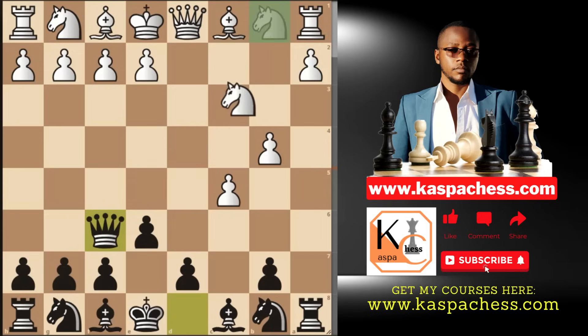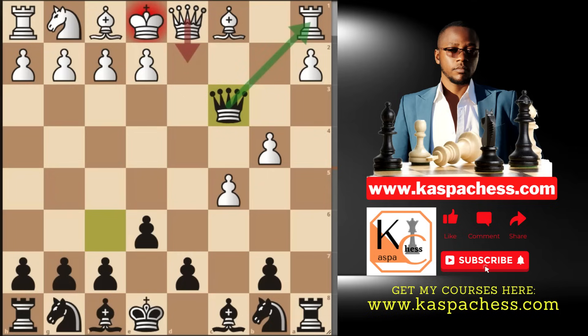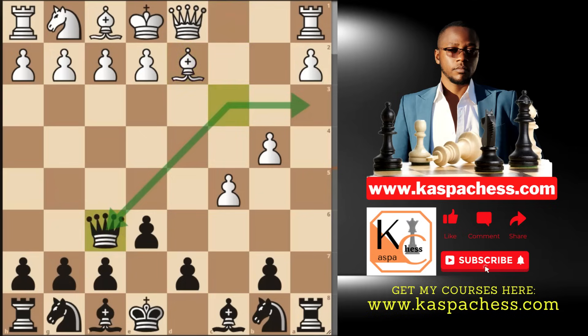The best white can do is donate their knight, but you go ahead and take it with check and they have to block. Not with the queen because they are going to lose their rook, and white cannot block this check with his bishop — they can only do it with their bishop. After which you can just retreat your queen back to f6.